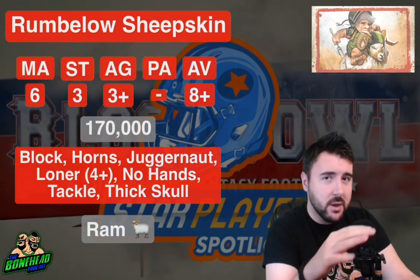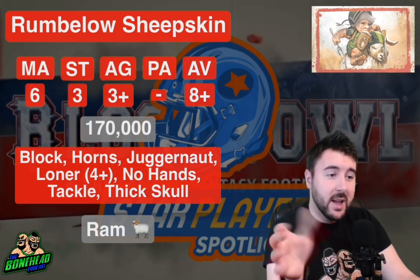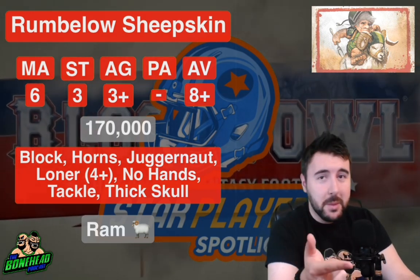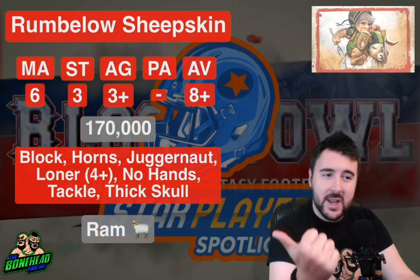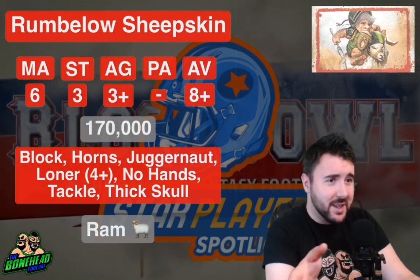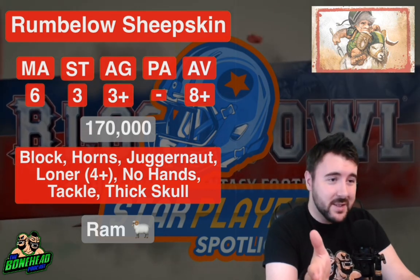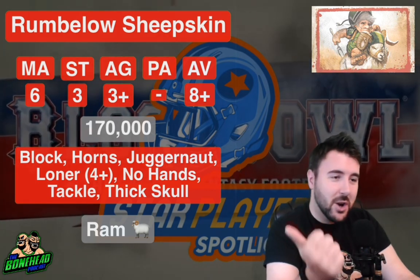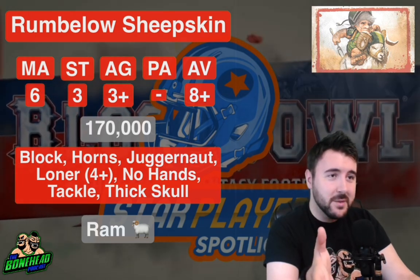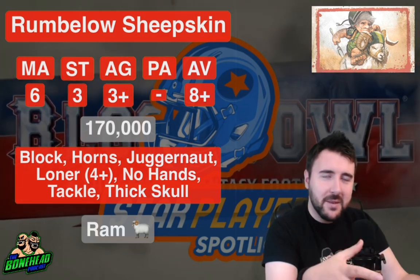Although it comes with the No Hands skill — so you can do nothing with regards to ball handling — it comes with Tackle and Thick Skull. That Thick Skull is going to keep him on the pitch a little bit longer. Tackle makes him the ultimate halfling safety. He's only Movement 6 and only Strength 4 when blitzing, but if he is blitzing, you've got Juggernaut, Block, and Tackle — you can really use him to guard your backfield.